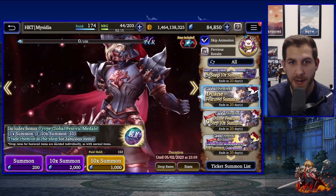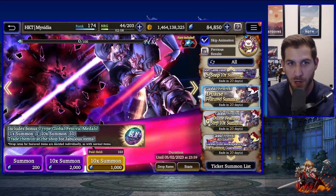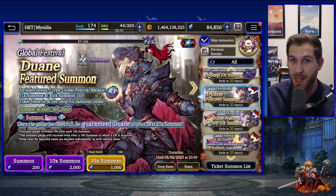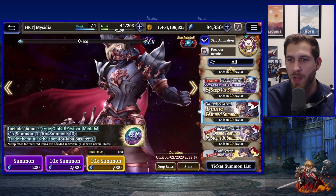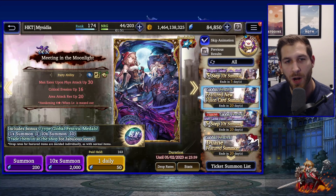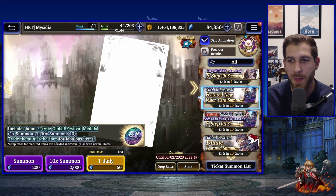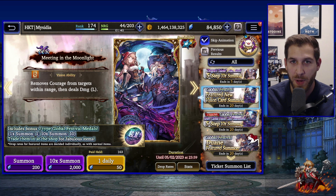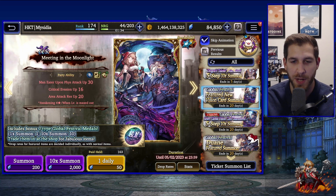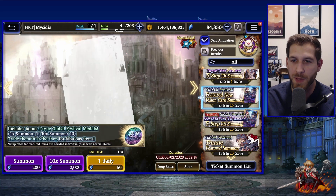If you pull on Duane's direct banner you get Duane for sure once you hit pity, have 200 coins to spend on other global units, and a higher chance of getting a global unit along the way. For new players going for Duane, I suggest grabbing his vision card — if you already have Sephiroth's vision card, they both benefit from each other and you'll have a nice foundation for a PVP team.